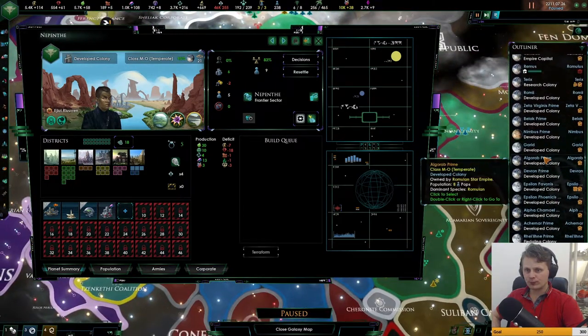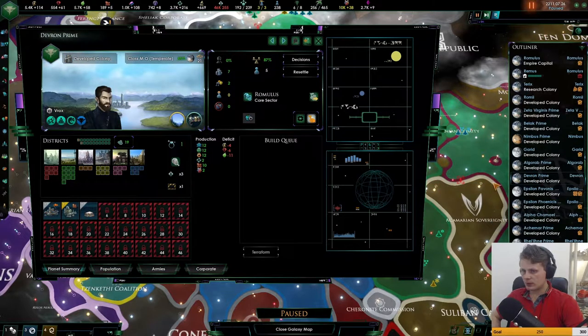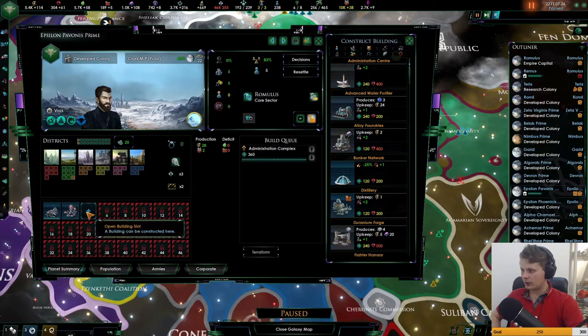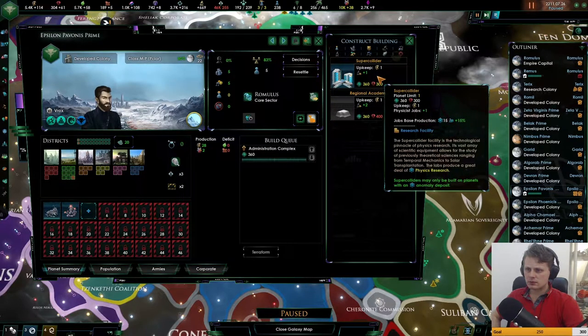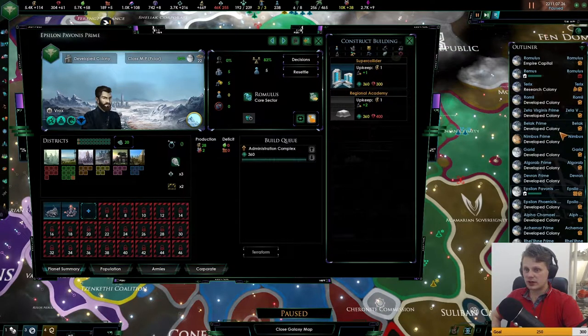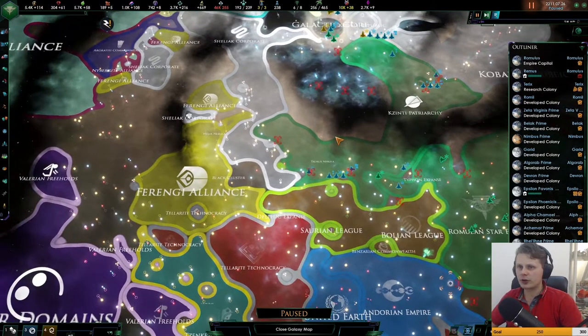We should go for more research on those planets. Admin center is done. Devrin — regional capital, okay, that's nice. We need to upgrade you and then go with the science. Oh, that's not expensive at all. The subclimb may be building planets which has an anomaly deposit — that is quite nice, but it's just one job and I don't like that, so I'll hold off building anything.